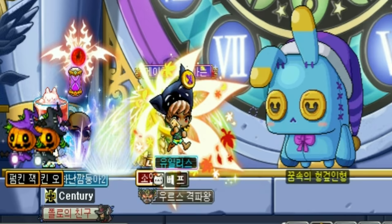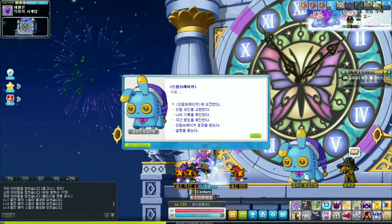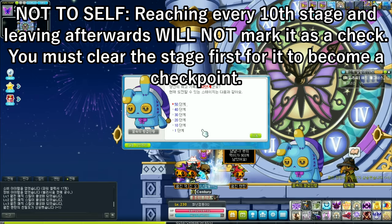If you want to enter Dream Breaker, do not be in a party — make sure you are not in a party. You want to talk to the Ragdoll of Dreams, click the first option. There are checkpoints for every 10 stages you clear, but for the sake of the video, we're going to be starting at stage 1.